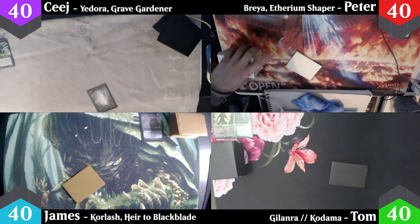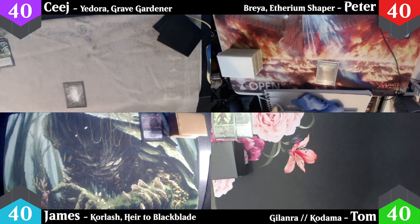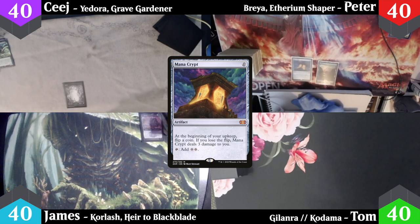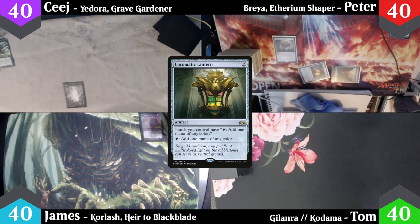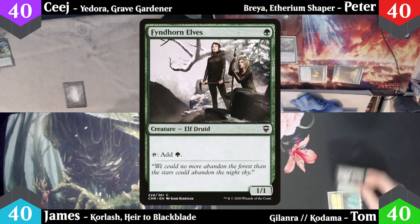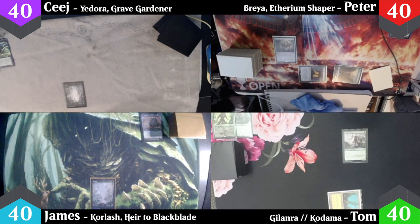CJ starts off the game with a forest and passes the turn. Peter starts off with an island then plays a Mana Crypt, taps out for a Chromatic Lantern, and passes. I play a forest and cast a Fyndhorn Elves and pass the turn. James plays a Swamp and passes.